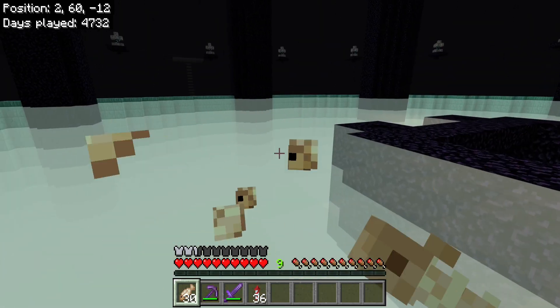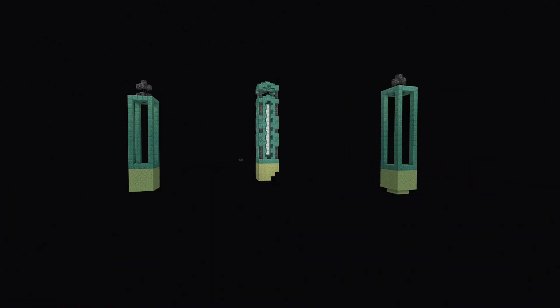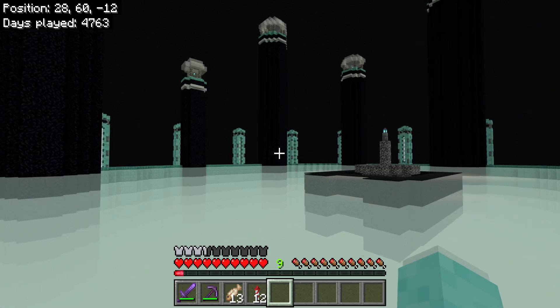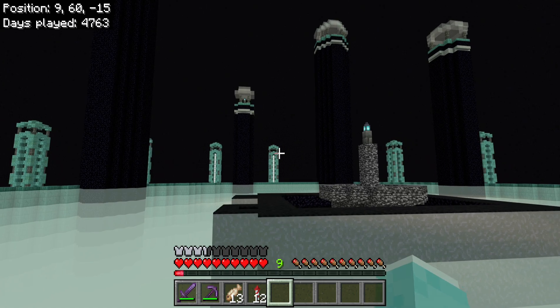The floor is done. Next, I wanted to build a ring of towers to hold all the end crystals. Look at this tower — time to make 19 more just like it. The towers, they're all done. And there we go, the end island is complete. I'm loving the way the new end island looks.